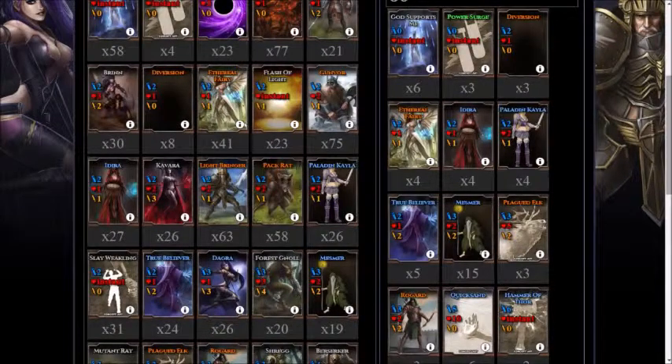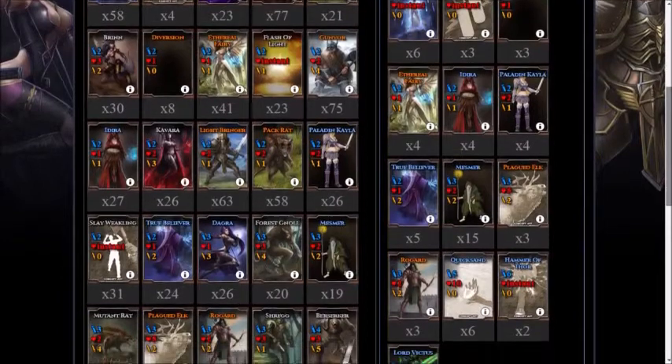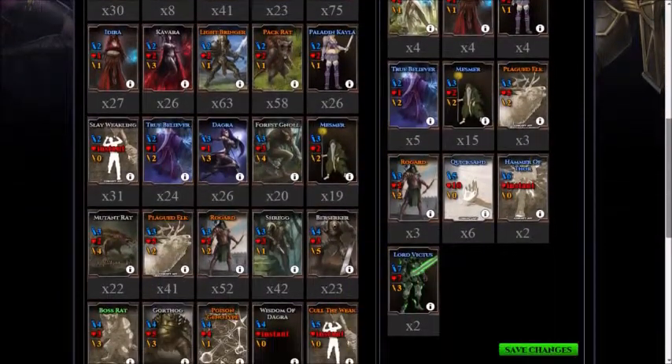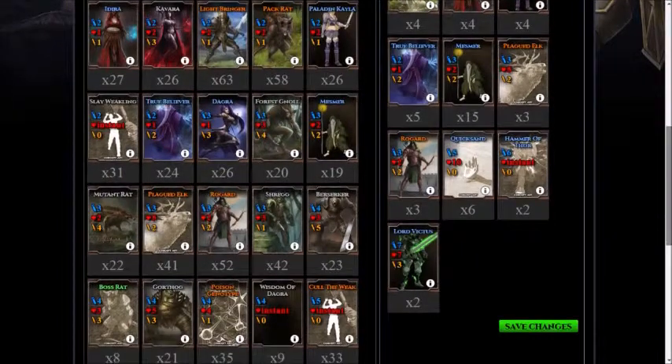So what's in this deck is God Supports Me, Power Surge, Diversion, Aethral Fairy, Adara, Paladin Kayla, True Believer, Mesmer, Plagued Elk, Rogard, Quicksand, Hammer of Thor, and Lord Victus.